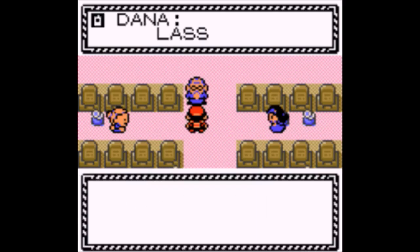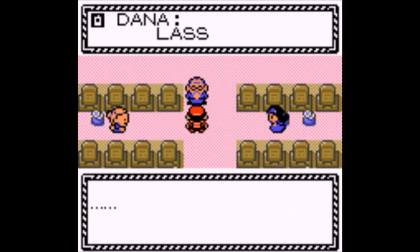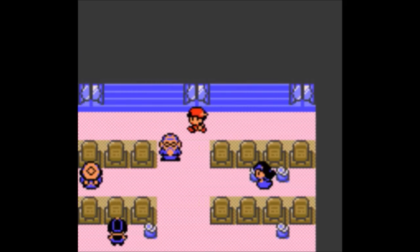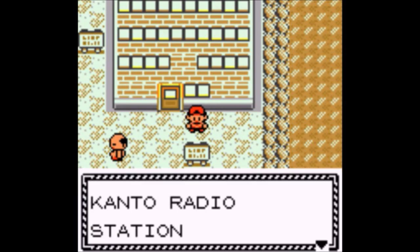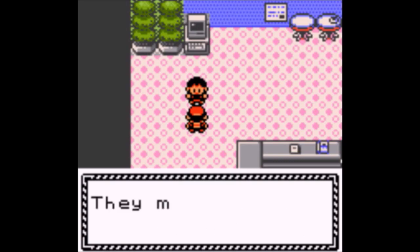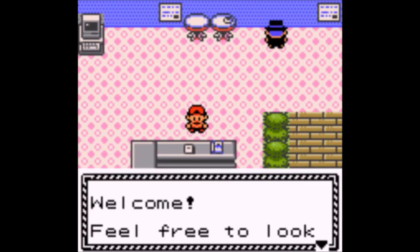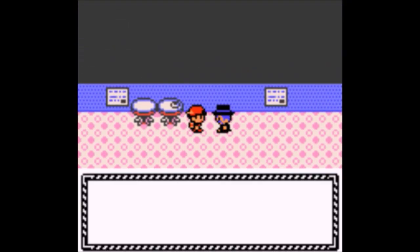Also in the tier: Bisharp, Brambleghast, Decidueye — another one from a Tera Raid I think. Grafaiai, Gallade, Gastrodon, Gengar. I'm wondering if it changed its ability — I don't think it has Levitate anymore, it has Cursed Body. And Grimmsnarl — I think you can get Prankster on it. Greedent as well, also Prankster.